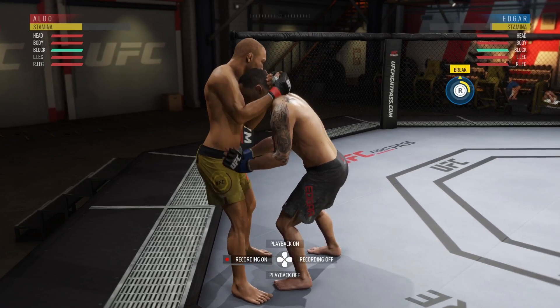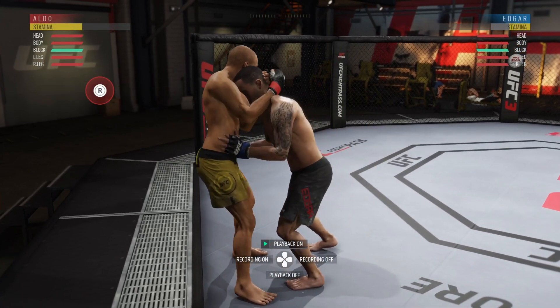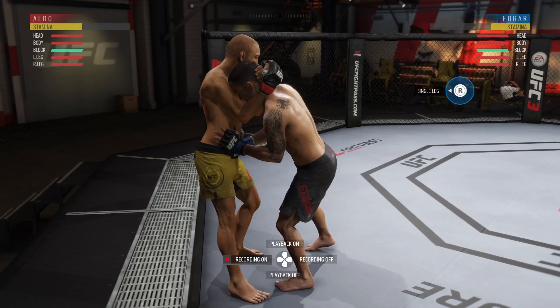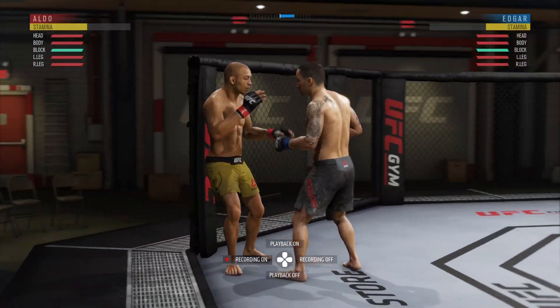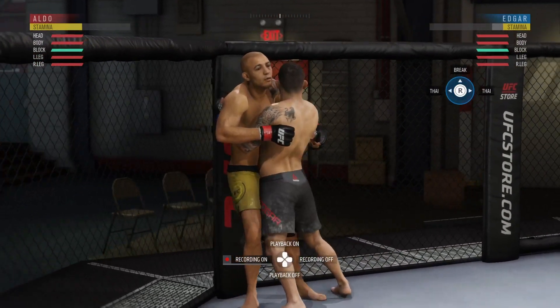If he tries to break — you know, trying to push up on the elbows — it's going to tell you R2 and up to defend that transition and stop them from breaking. This would be a good way to drain somebody's stamina. If you just go to a single leg from here, which a lot of good players should do, that's how they would get a free break. You can stop that from happening by just going R2 and down to deny that transition.